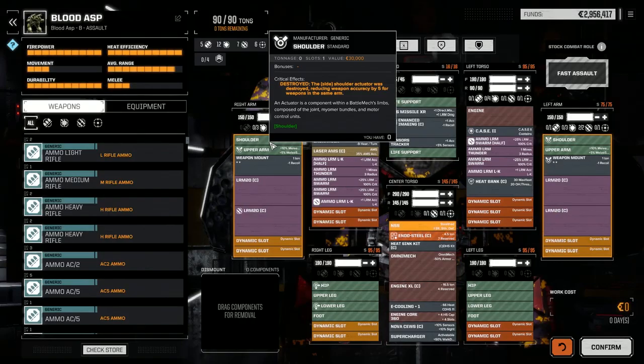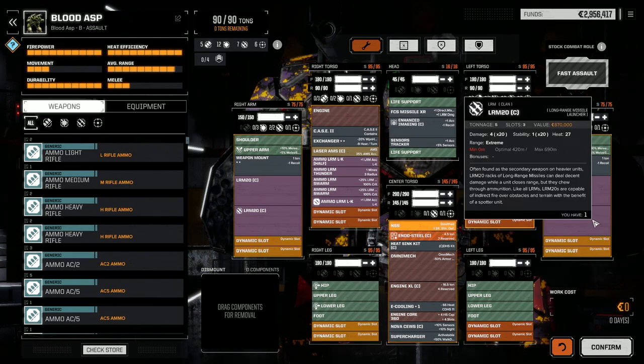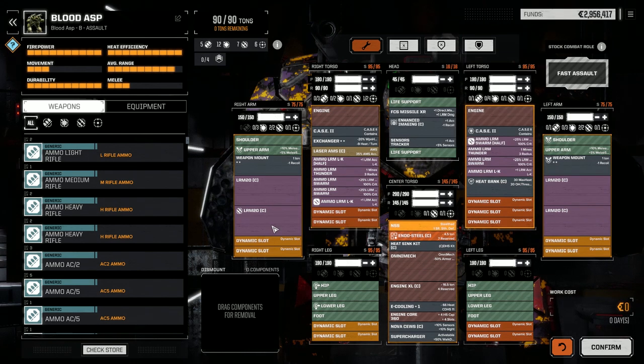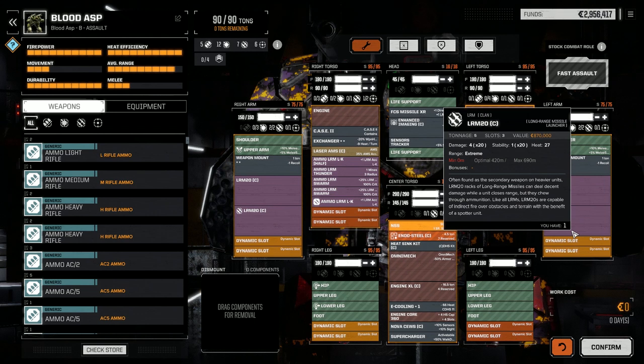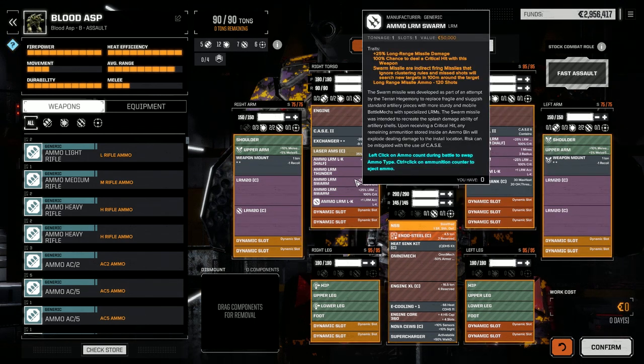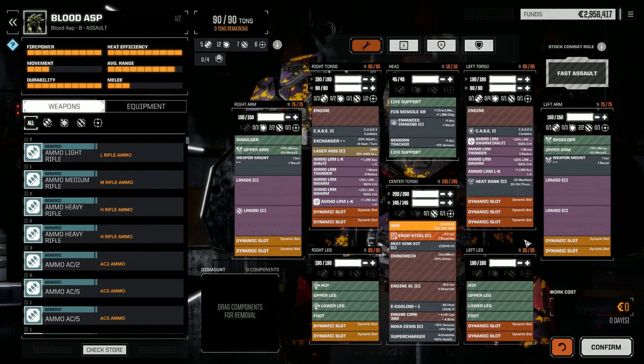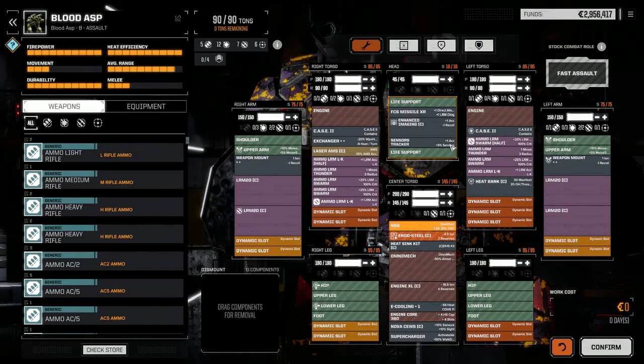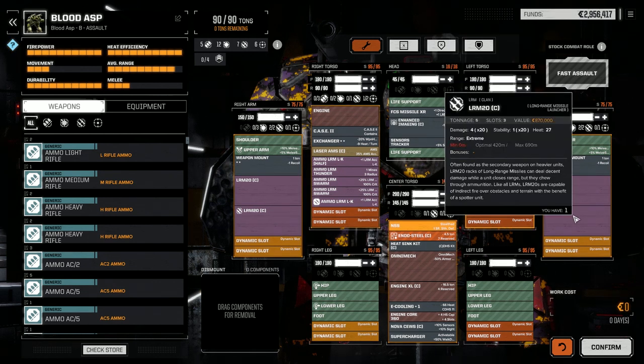I decided to go a different route with the Blood Asp and went with LRM20s. I was able to buy in the store a Fire Control System Missile XR, which gives a bonus to direct fire missile attacks and bonus to long-range missile damage. These missile racks will do five damage each, and with swarm it'll be seven. I also put a supercharger in it, so now we'll be able to get into combat a lot faster. With plus one, plus two, plus three to hit and double weapon mounts giving plus three to hit on each arm, these LRM20s are going to be hitting hopefully a fair bit.